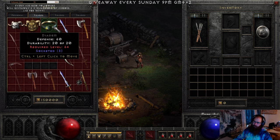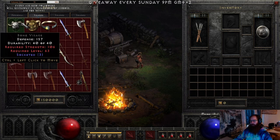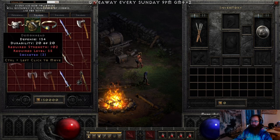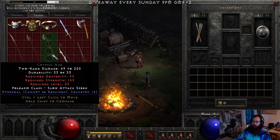For helmet bases, Diadem, Demon Head, and Bone Visage are the only ones worth keeping in ladder. Flickering Flame bases — if you really want to make Delirium in non-ladder, feel free to keep them, but they're not that usable.